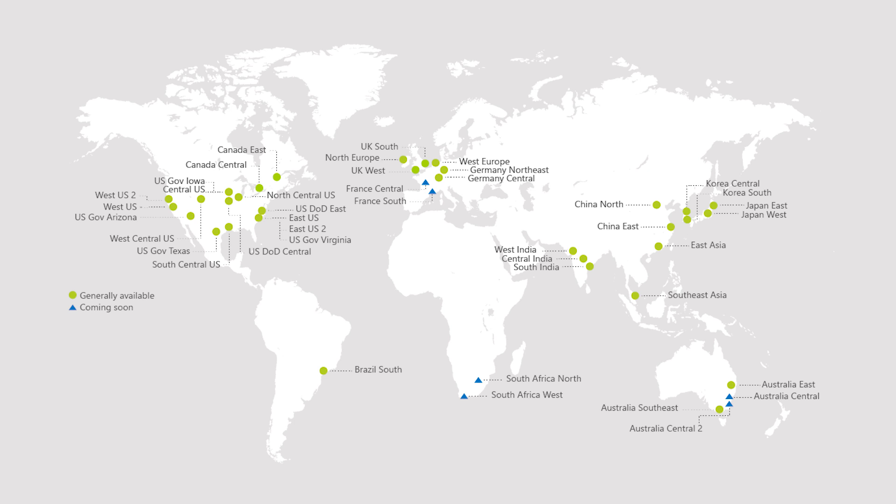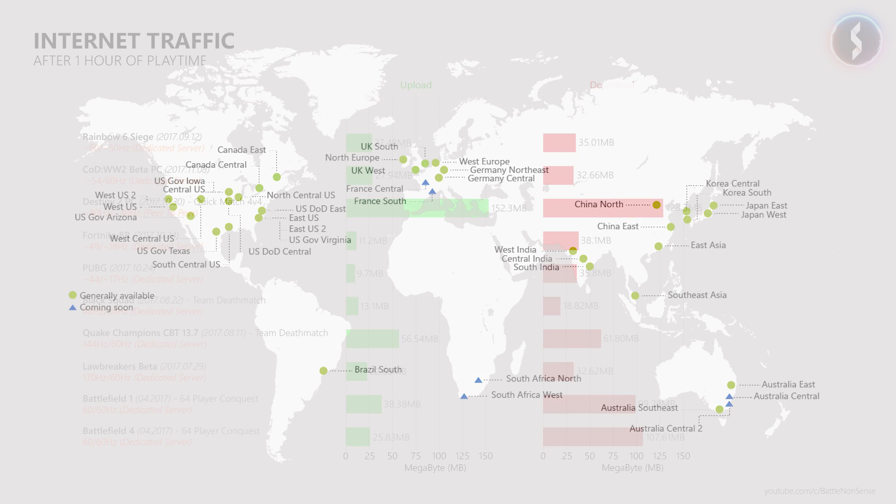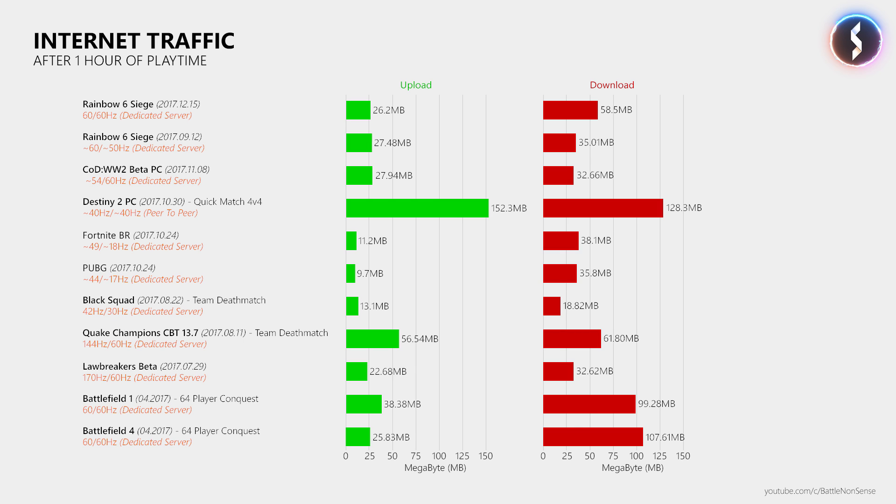What do these 60Hz rates mean for the traffic generated by the game? Back in September the game client sent 27.48 MB of data and received 35.01 MB. Now at a stable 60Hz the download rate increased quite a bit. However, that shouldn't cause issues for players as download bandwidth is usually less of a concern, while developers have to be careful with upstream bandwidth usage. Just to avoid misunderstanding, these numbers are not a rating or ranking — I just want to show how much traffic these games generate.